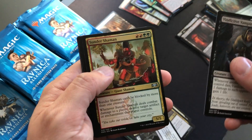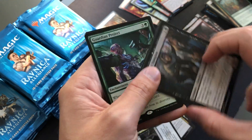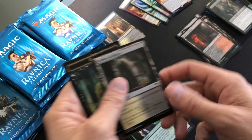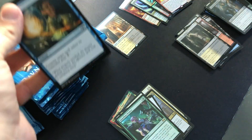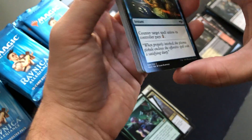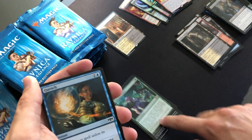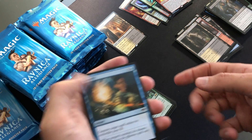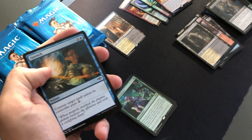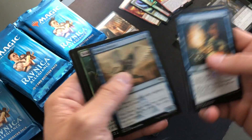Vindictive Vampire, Sunder Shaman, Blood Mist Infiltrator, and Guardian Project. Guardian Project is a pretty cool card in Brawl as well, because playing Singleton you're not going to have cards with the same name ever — unless you're playing some sort of Panharmonicon deck. Pretty cool card nonetheless, a little expensive but it's okay.